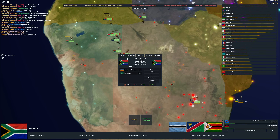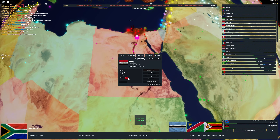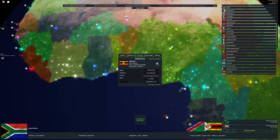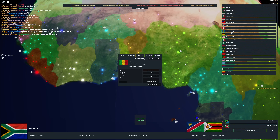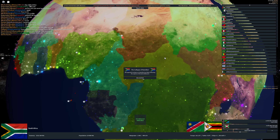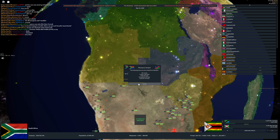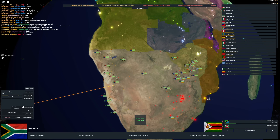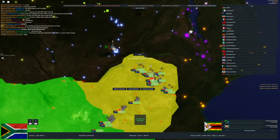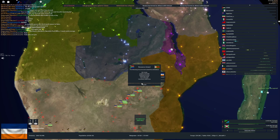We're going to have to fight our own African brothers to unite the continent because Egypt is a player — though Egypt is being conquered by Turkey. Mali is a player as well. We've got a lot of African players, and Europe is packed too. I'm going to build an aircraft factory on our capital. There is Zimbabwe, and we can form the South African Union now.